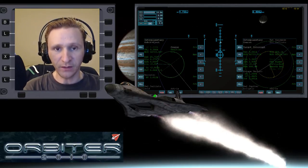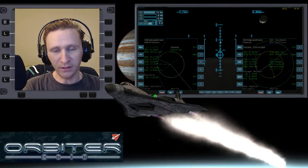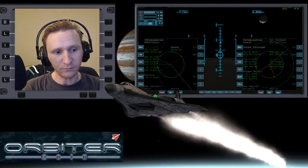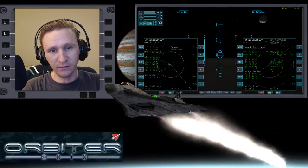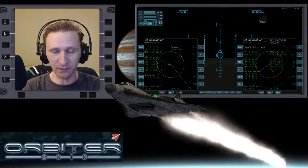Welcome to another Orbiter 2010 video. This video is another installment in the moon hopping series, where we're going to go from all the moons of Jupiter. We'll start on Callisto, then hop down to Ganymede, then from there to Europa, and then to Io, completing the series.